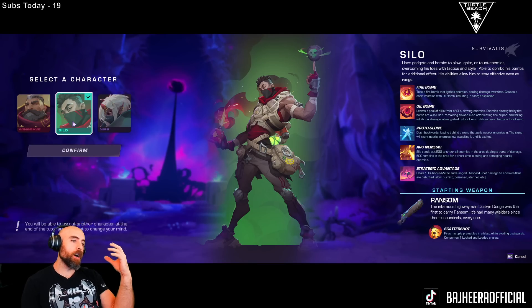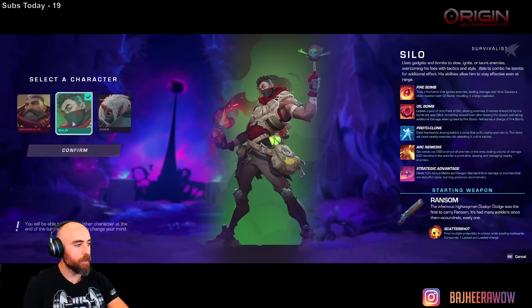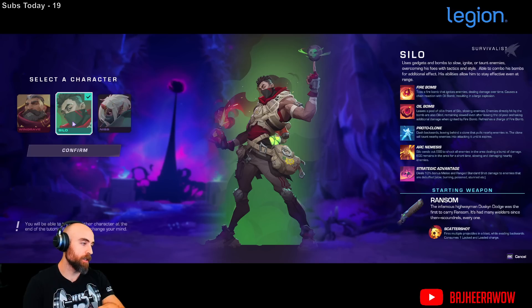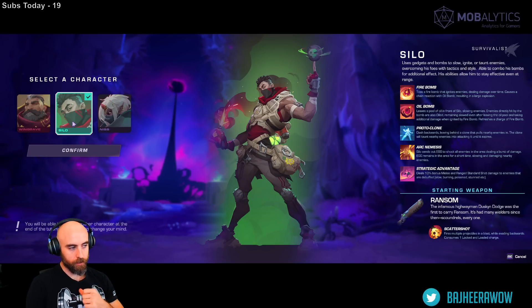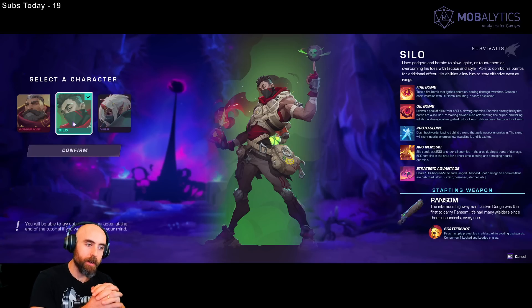I could happily play Silo — you pop out of combat, throw your bombs, all your slows, all your stuff, then dive in and melee attack. It looks a little bit like Wildstar but I think it plays more like Warframe or Destiny. I haven't gotten to the quest part yet — I finally got to this menu so now I'm soaking it up. Pretty sure we start with Windgrave, that's just kind of my guy.